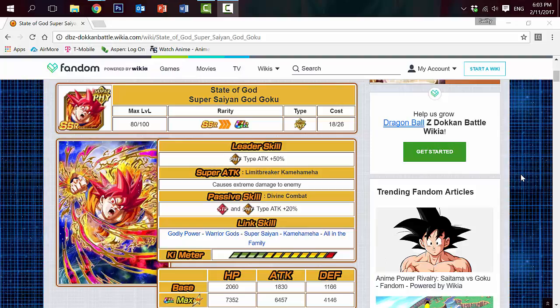His Ultra Rare max level stats are HP 7,352, Attack 6,457, and Defense 4,146. It's not the worst card, but it doesn't compare to the newest cards we have today in Dokkan Battle.